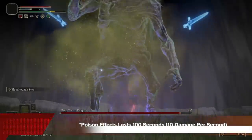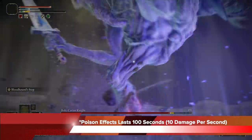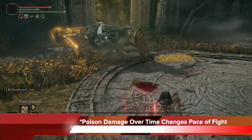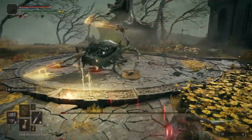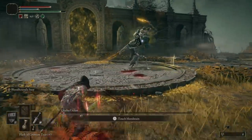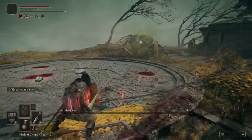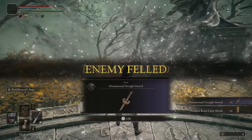This poison effect is significant because it lasts 100 seconds and does 10 damage per second. So that's a lot of damage over time, and depending on when you set this up, you can usually poison a boss twice in one fight. The poison damage over time really changes the pace of the fight. Here I've had this guy pretty much down to nothing, so I'm just going to keep dodging as I know the poison is going to kill him. I know it does about a thousand damage over time, and I just triggered it maybe 30 seconds ago — so I know with that amount of health he can't last. I can just stay safe and watch him die.